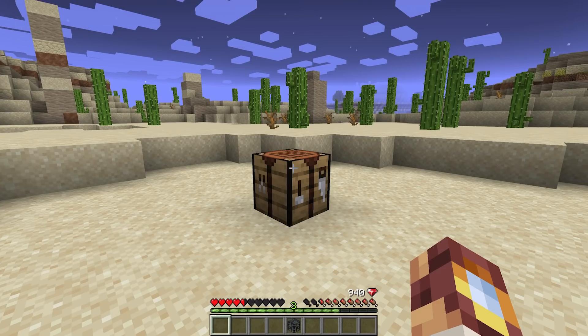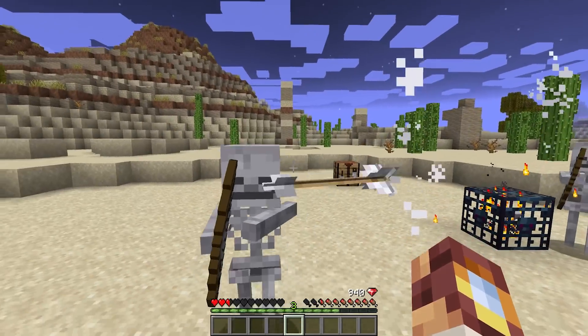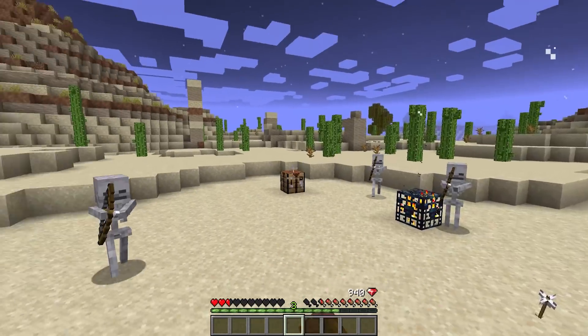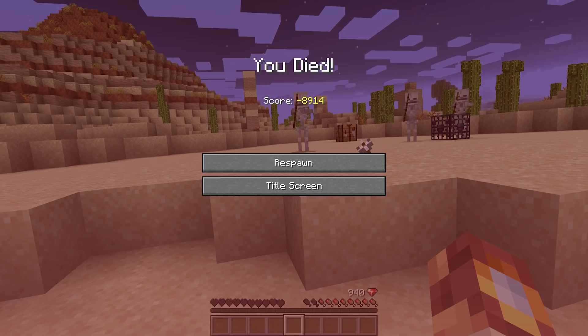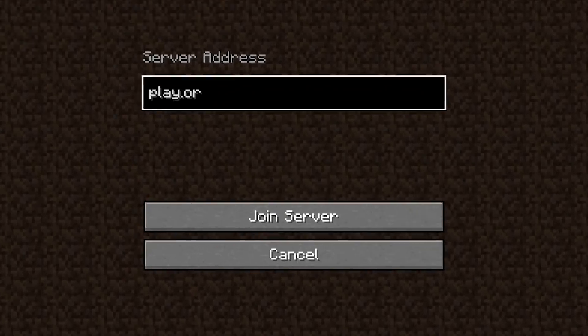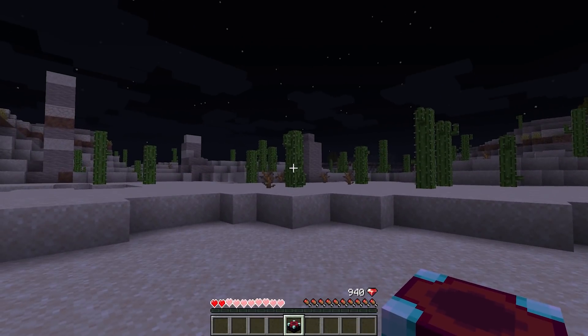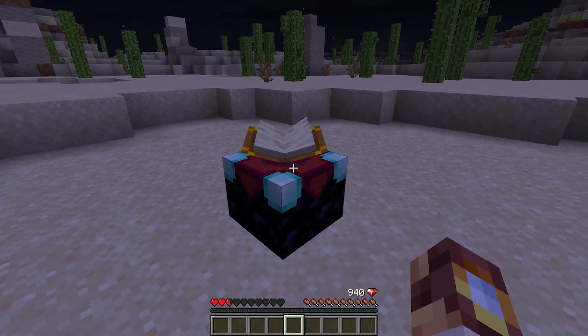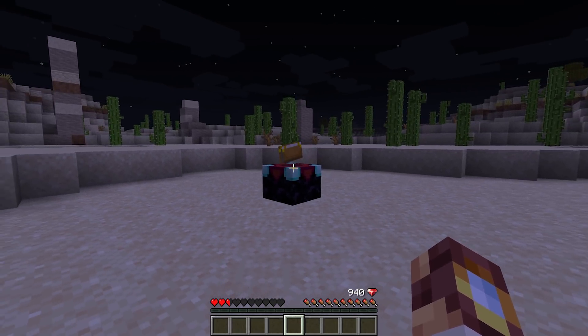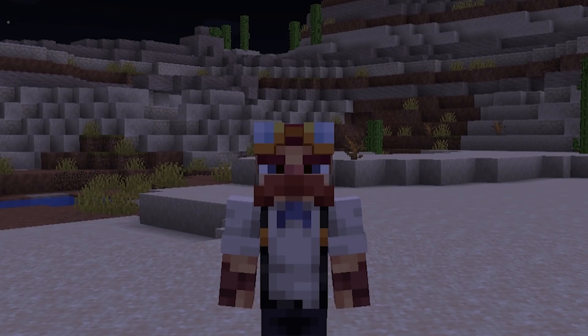Now I know this isn't necessarily enchanting, but it's somewhere in the same area of the game and we thought it would be cool. So there you have it for our enchanting update. Let me know what you think down in the comments below. If you want to try it out for yourself, you can do so by joining Origin Realms using the IP on screen now. We've been working on this server for a very long time, so it would mean the world to me if you would check it out. It's a really fun survival experience that I honestly think you will enjoy.